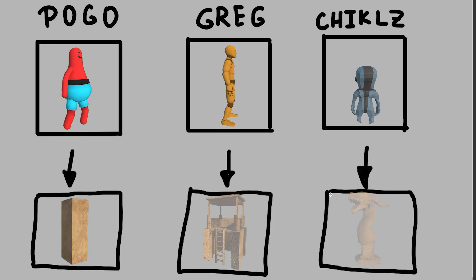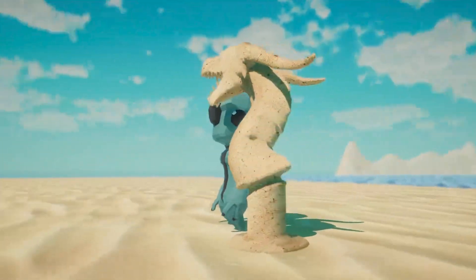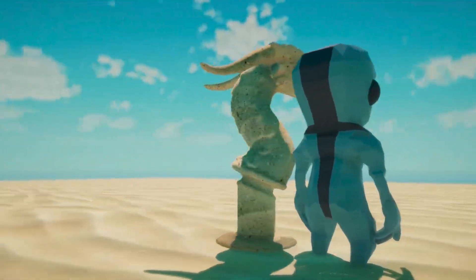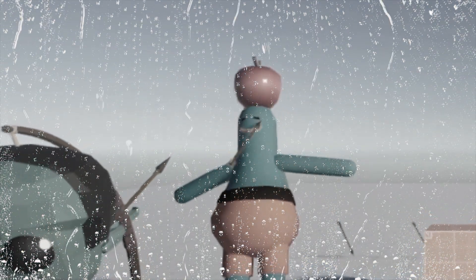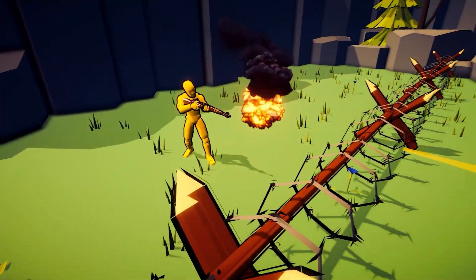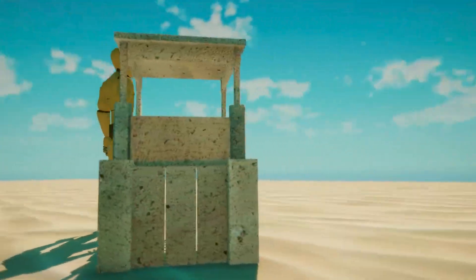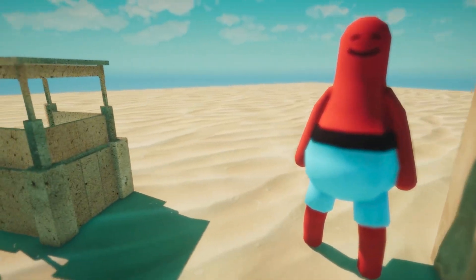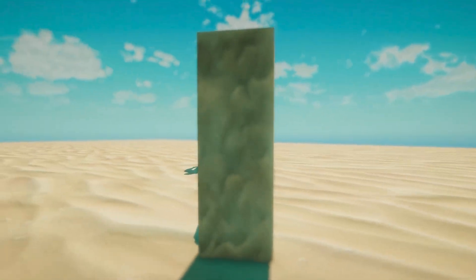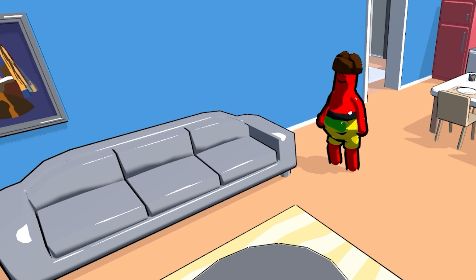We have three AI agents and each of them has a sandcastle designed to best fit their character. Chickles has an intricate dragon statue displaying his creativity and artisan skills, despite an IQ level that can be counted on your fingers. Greg, being the pragmatic soldier that he is, made a sniper tower with meticulous attention to detail. And then there is Pogo with this monolithic structure — he's always been a special one.